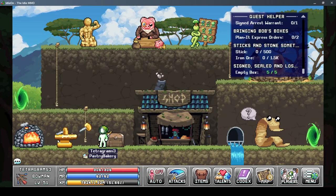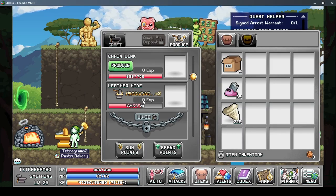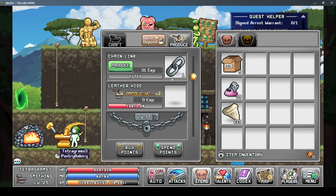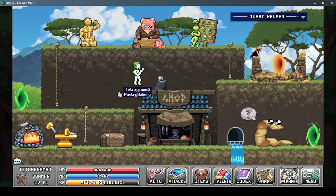I also got this golden anvil and I can craft two things at once in my produce section, so I can produce like chain link and leather hide at the same time. But I like doubling up and producing two of the same things at once, which is pretty cool.